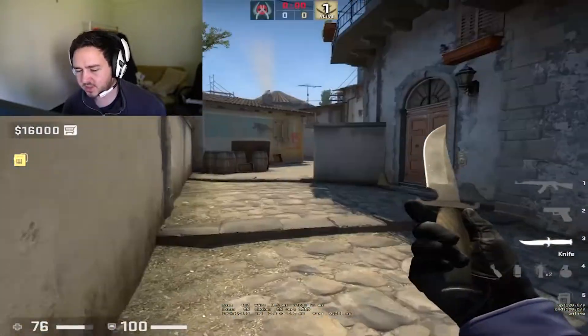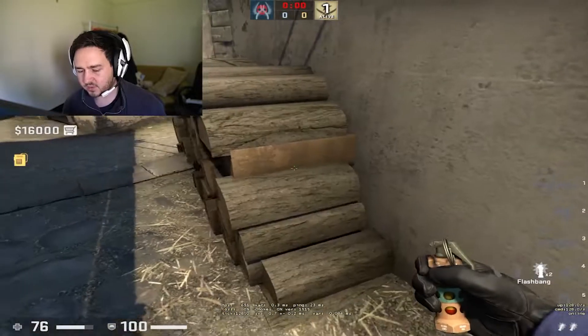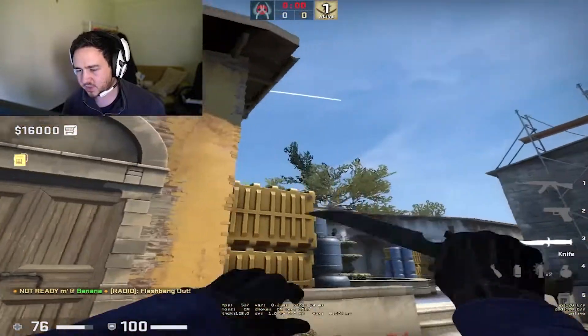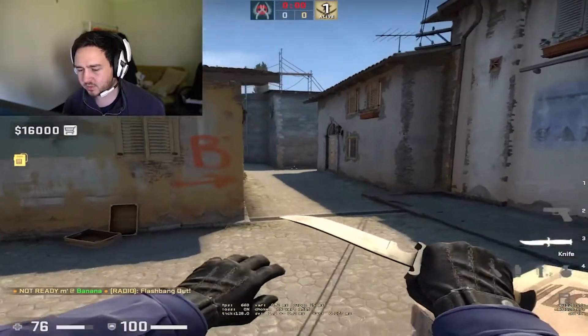There are a lot of different ways you can hit B, and the most important thing is that you're mixing up the timing. This flash is called a key flash — that's how we name it. Every strat will have a key flash, and you need that one flash so you can enter, otherwise no one's gonna be blinded and you're just gonna die. Mixing up the timing of the key flash is the most important part.